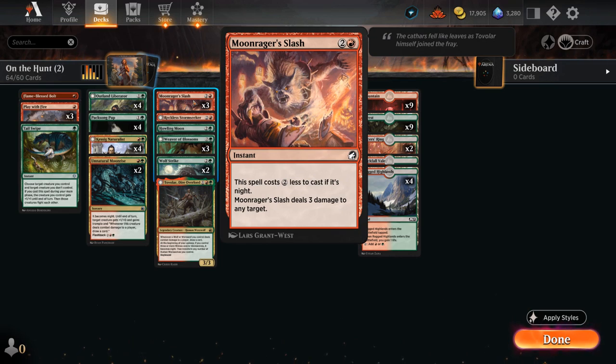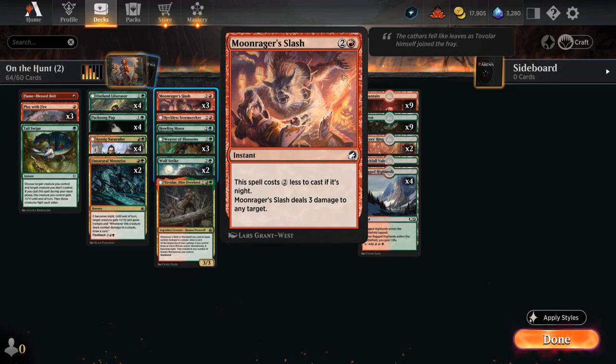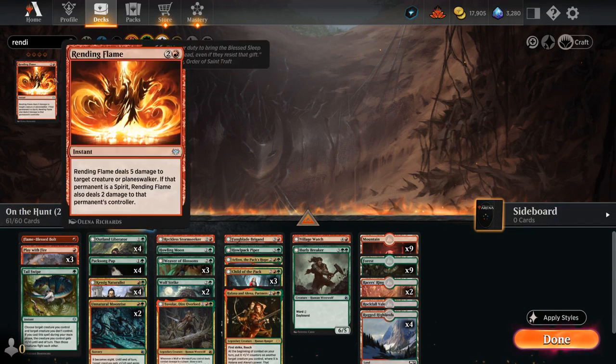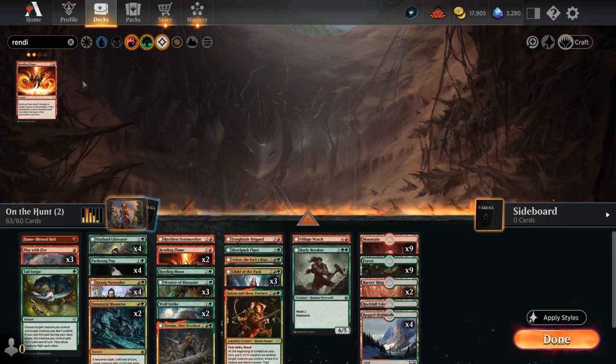Moonrager Slash looks amazing—it can be one mana for three damage at instant speed, solving Strangle's problem—but it requires it to already be nighttime. Facing an opponent's one-drop, you don't want Moonrager Slash as an answer. So all three copies are cut. Instead, we add two copies of Rending Flame, a great three-mana answer to Shieldred—the five-toughness creature that's a nightmare for aggressive decks—and it can also target Planeswalkers.